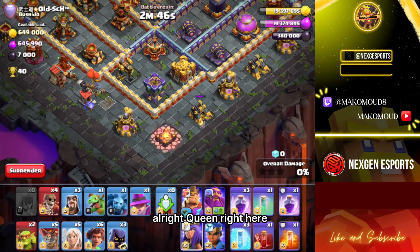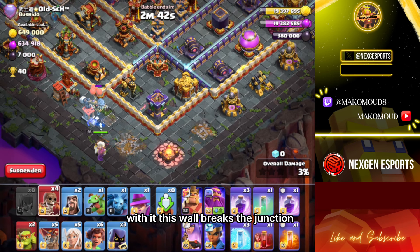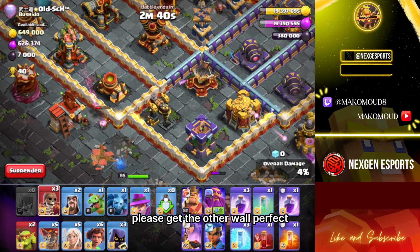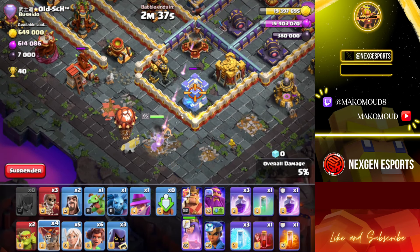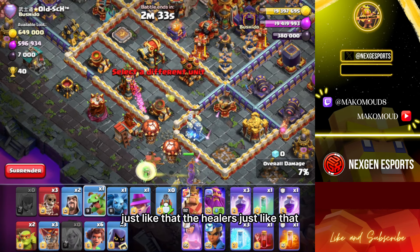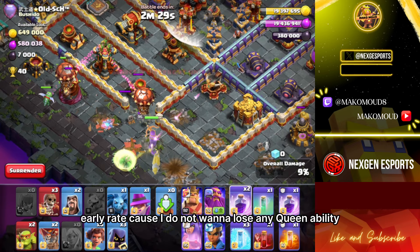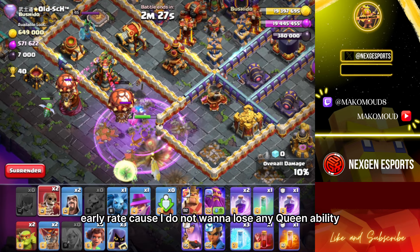Alright, queen right here. Wizard, this wall break — get the junction, please get the other wall. Perfect. Just like that — the healers, just like that. Early rage because I do not want to lose any queen ability.